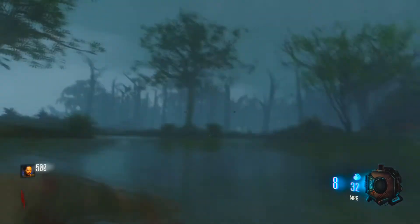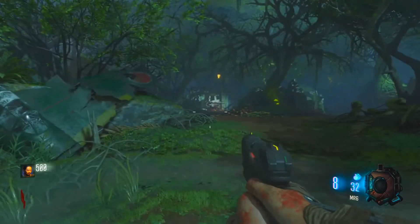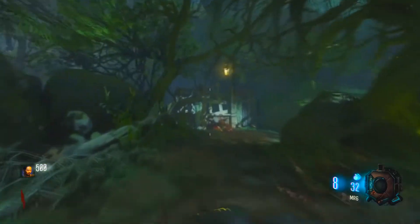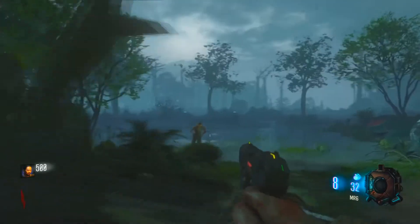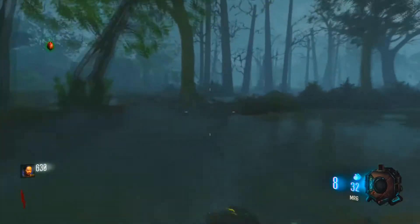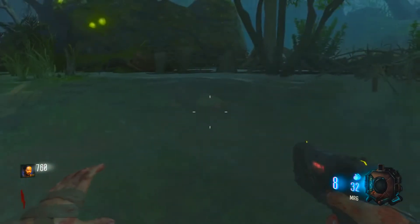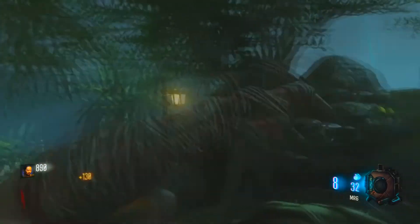The leaked images were leaked on a website showing the new zombies map called the Gorat Kravik — I'm sorry if I can't pronounce it right. In these images you can see the first spawn room, where you spawn, and it requires a dragon's egg. I can't put these pictures on screen due to YouTube copyright, so I'll leave a link in the description below.